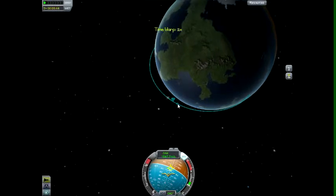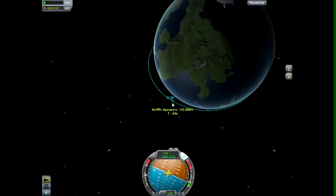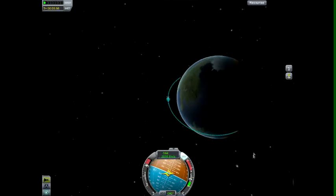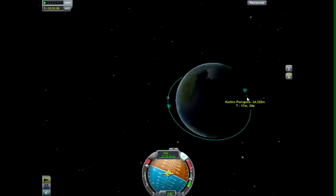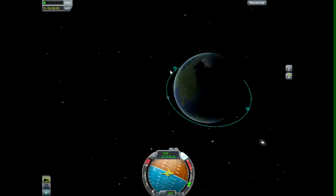Make sure your ship is put back on prograde because it will float away — it always does. Then thrust up and look at that, we've got an orbit going around the planet here, nicely nicely.